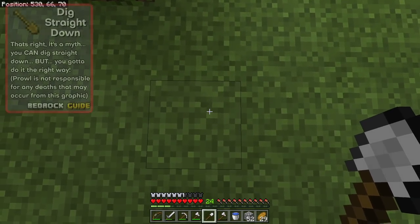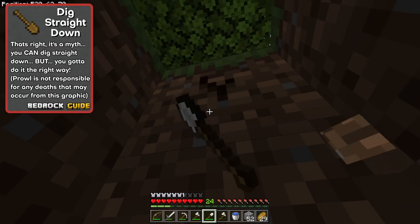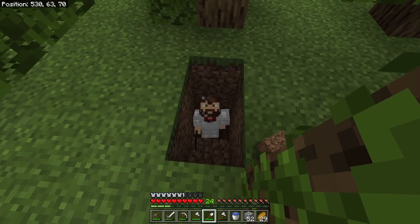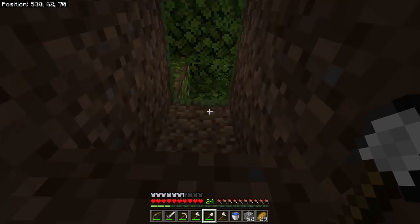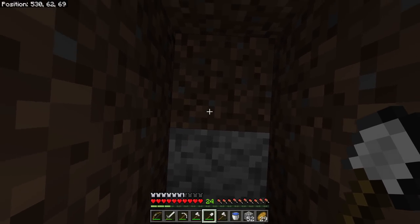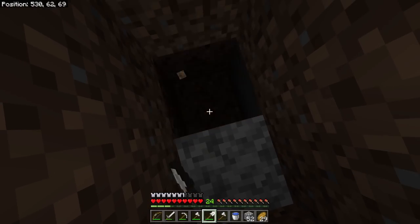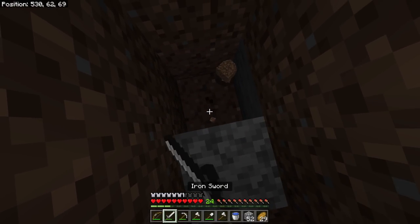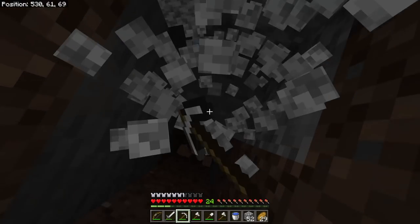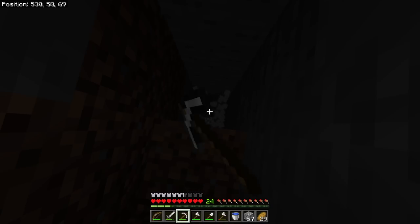Here's my first pro tip of the episode: dig straight down, yes — it's the best way to get to the bottom of the world — but don't do it in a one-by-one hole because you're going to die, like Blue Jay probably did. Instead, make a two-by-one hole and stand in the middle. That way when you dig the blocks out and mine them down, you do not fall.